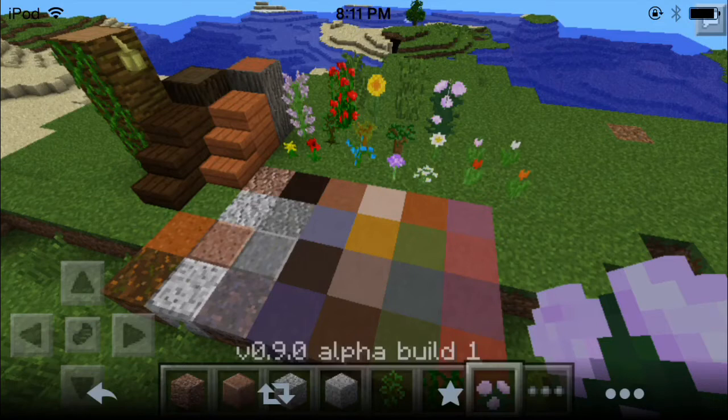I'm pretty sure they already sent a picture of vines. There is already jungle wood, but vines is probably going to be in the next update also. And on the left-hand corner near the D-pad, there is tall grass, and there's just all these new items.